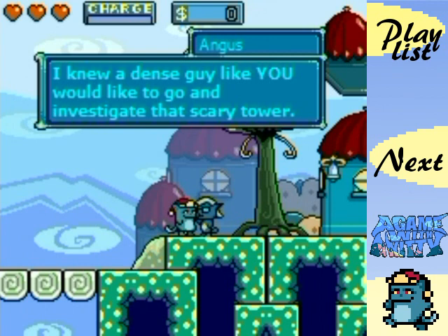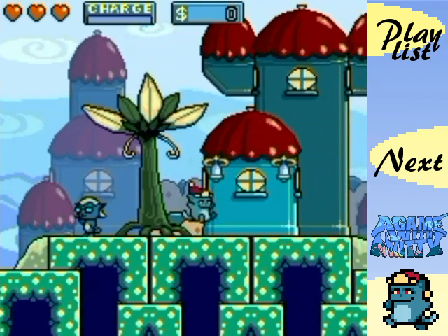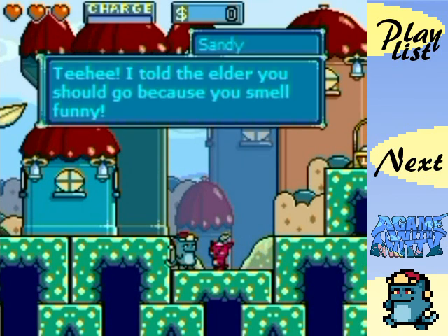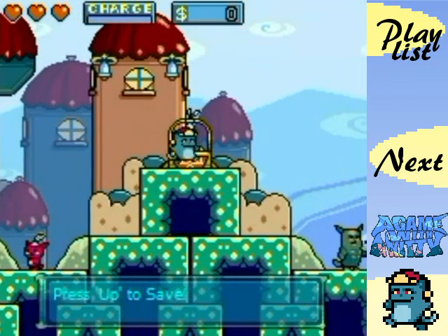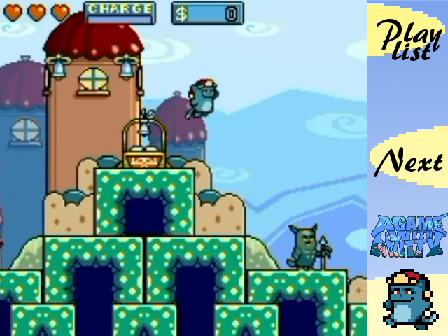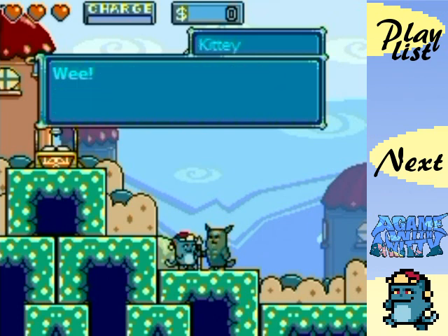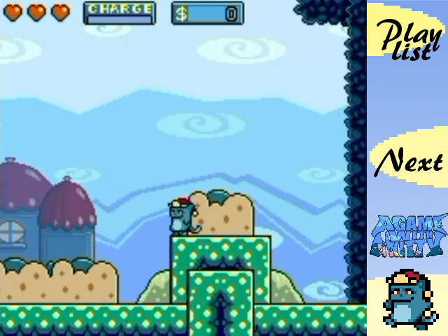Let's talk to two more people here. 'I knew a dense guy like you would like to go and investigate that scary tower.' The characters in this game do not like Kitty, so Kitty's being thrown into an adventure just because he's not liked very much. This is a save point — you can press up to save, just as you would to talk to characters. If you die, you will pop out right there when you load your next save.